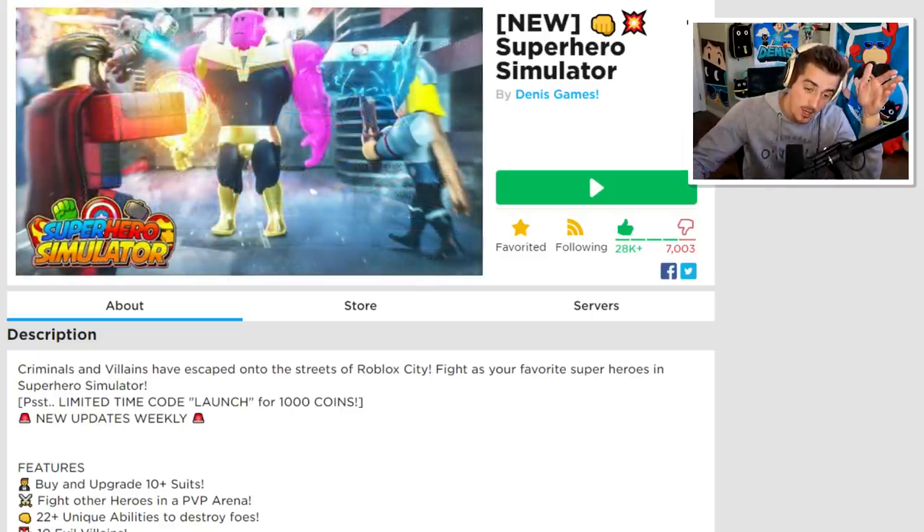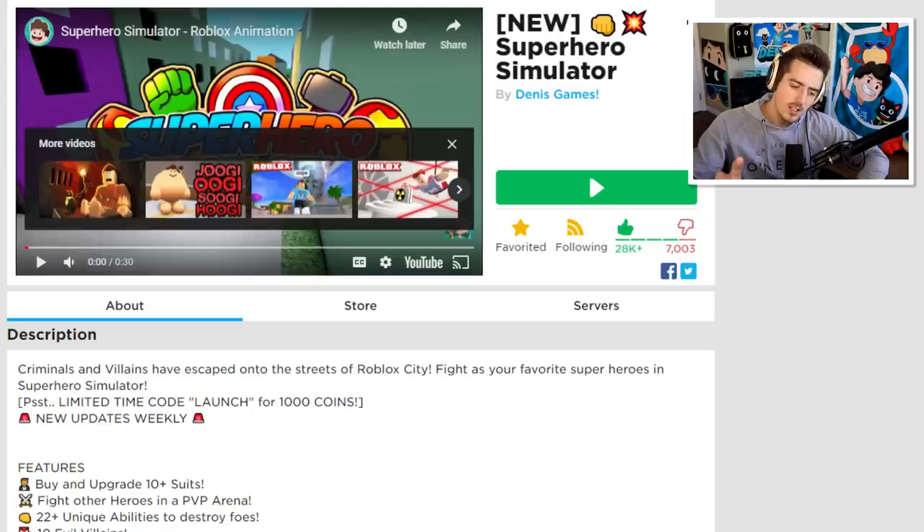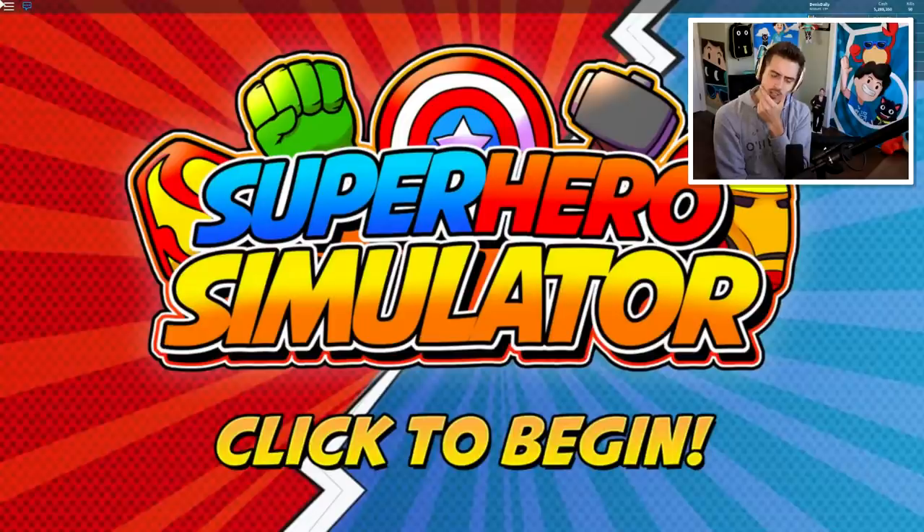I wanted to go ahead and play as Thanos, the top tier hero in the game. You wouldn't really call him a hero, but we're gonna be Thanos, snapping left and right, killing half of everybody. Actually, if you snap and kill half of everyone, then snap again, you're only ever killing half of everybody - so technically it's impossible for Thanos to kill everybody. Doesn't that make you feel better?